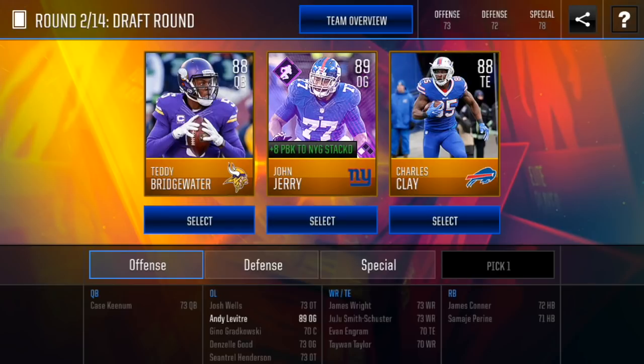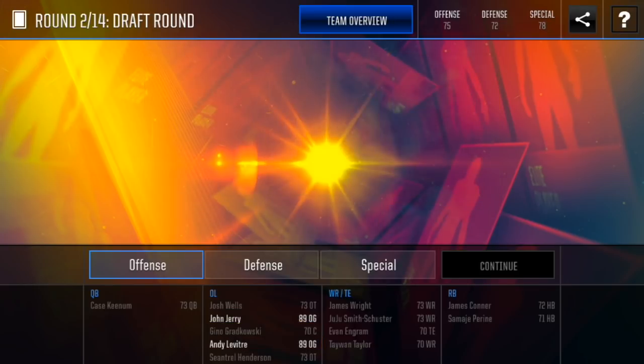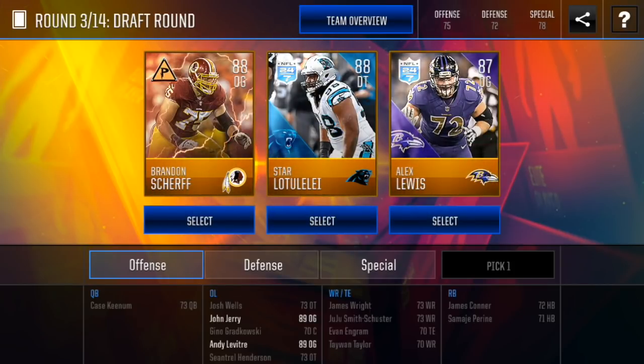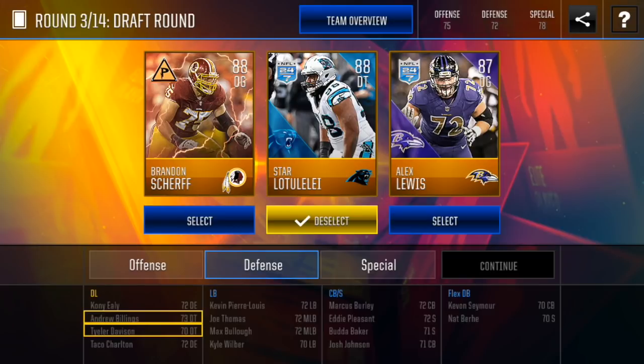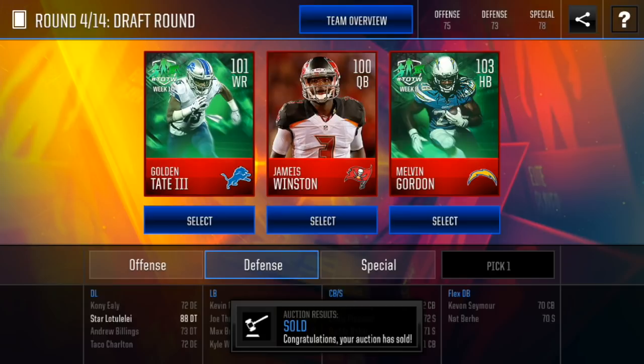Draft round number two — we got Teddy Bridgewater, John Jerry, or Charles Clay. I think we're gonna get some better positions, so I'm gonna take another o-guard for now. Maybe should have gotten that Charles Clay, but that's okay, hopefully we'll come across another one. Round three we got another o-guard, two of them, or a d-tackle — definitely gonna take the d-tackle since I already got that o-guard.